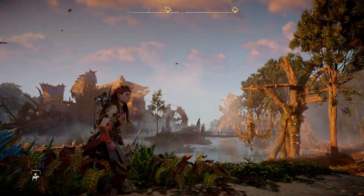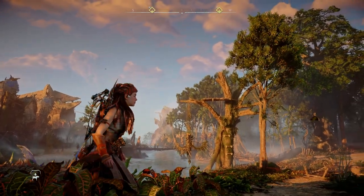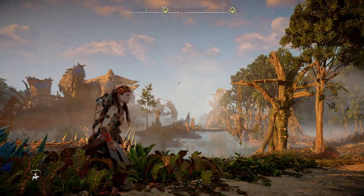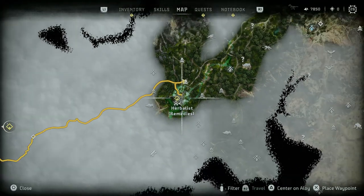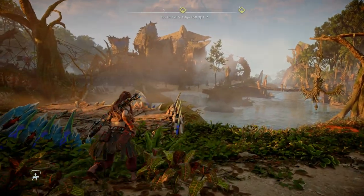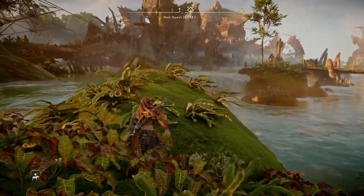Welcome back to Horizon Forbidden West. It is a beautiful day and I hope you're enjoying this series. I still love this world - this game is absolutely brilliant. We're going to do a main story mission today. We are here at Fall's Edge, as we were told to come here to stock up before we went any further. I think that might be a cryptic message to get here and do something before we take on Ted Farrow's section of the quest.